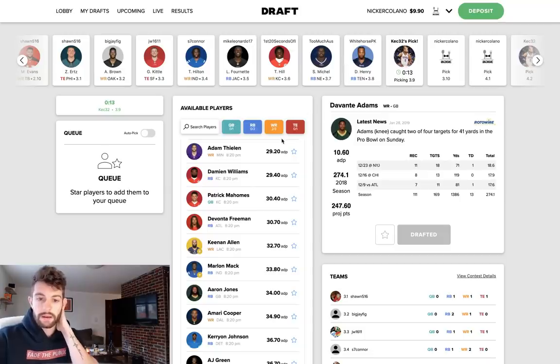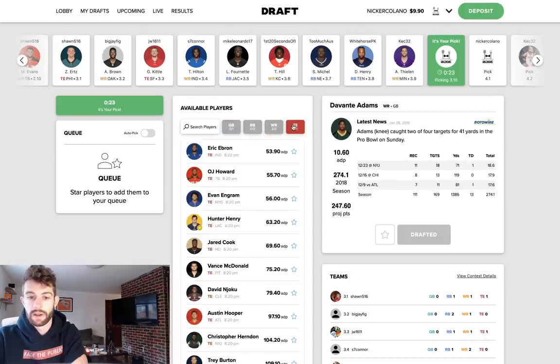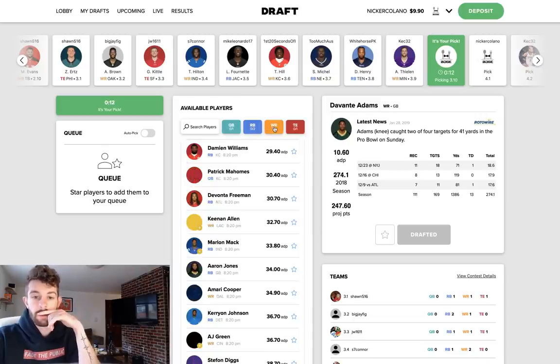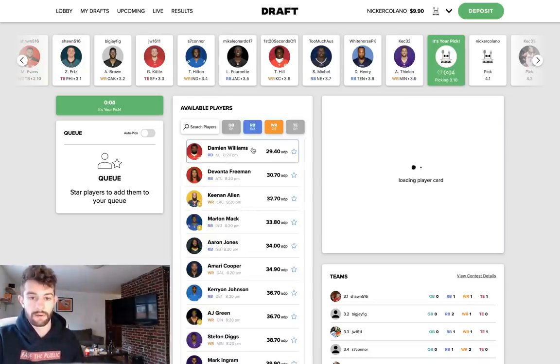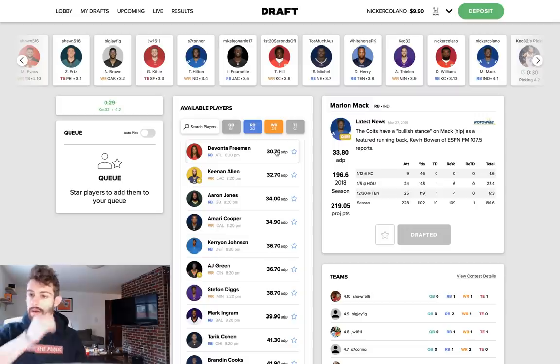We're at picks 3-8 and 3-9. I like where this is setting up. I want two wide receivers off the board and it worked out well because there are some running backs I still really like here. If you watched my running back rankings video you know I'm in love with Marlon Mack, and I also had Damien Williams ranked highly. There's usually a lot of value at wide receiver here — Keenan Allen, Cooper — I don't like it, but thankfully some good running backs fell to me. I'll go Damien Williams first, then follow up with Mack. Damien Williams was my RB10 and Mack was my RB11.